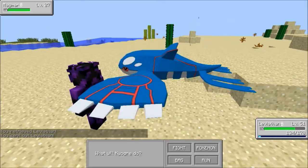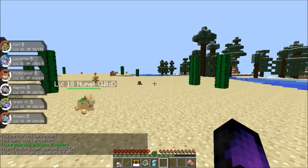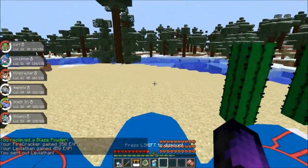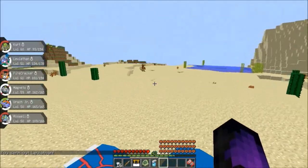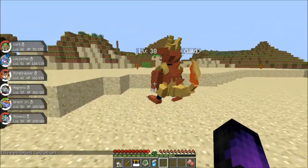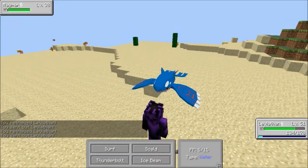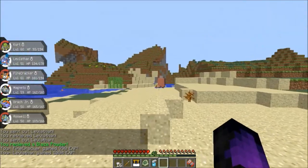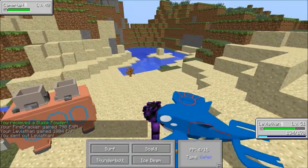He's only level 27 but we're going to take him out. Surf! You're dead. I got some Blaze Powder. Let's just keep riding Leviathan on land. He goes pretty fast on land, actually. Let's fight you — fight you until you're dead. You just died. And let's fight you too. You were some good XP, Camerupt, because you guys go down in one hit.